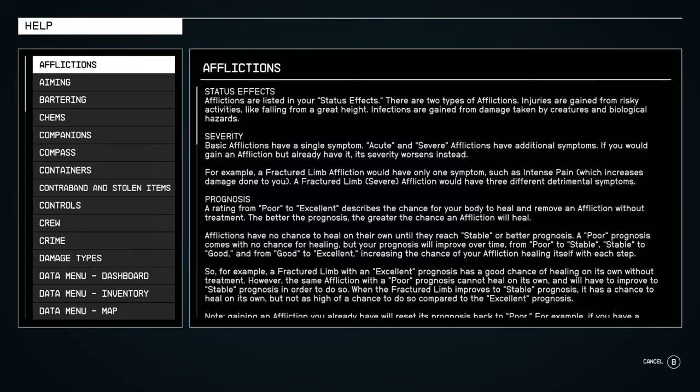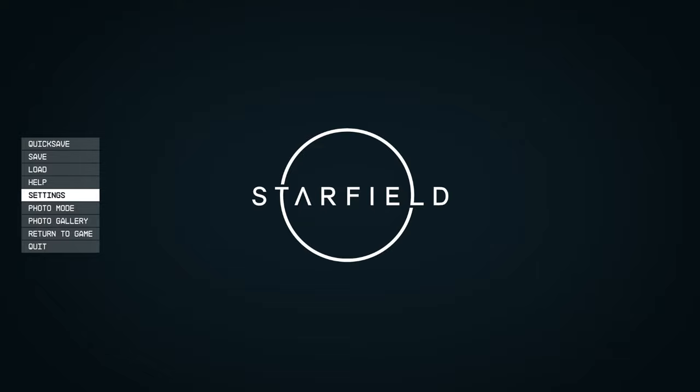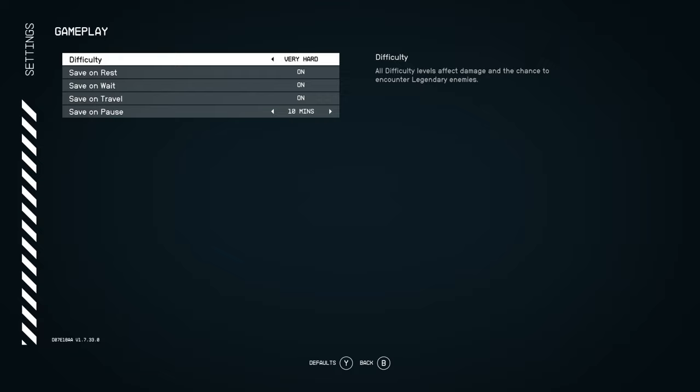There's also a help section where, if you're stuck, you can come here first and have a look — there's so much in there that might help you out. You've also got settings where you can change key bindings, display settings, and gameplay difficulty — if you find it too easy try hard, or if you feel like a beast put it on very hard. You've also got accessibility options like general subtitles and dialogue subtitles.